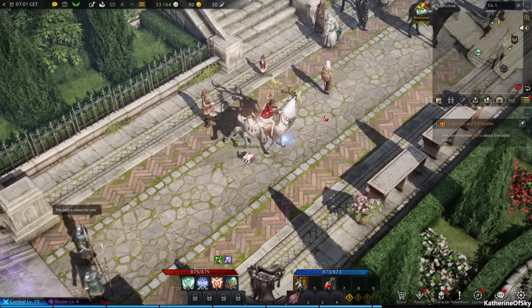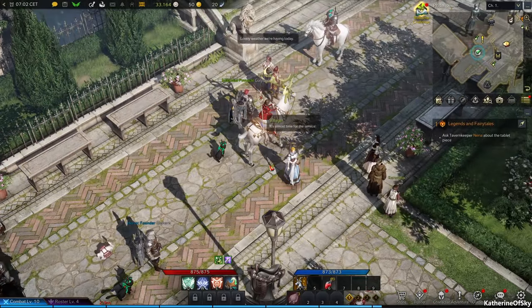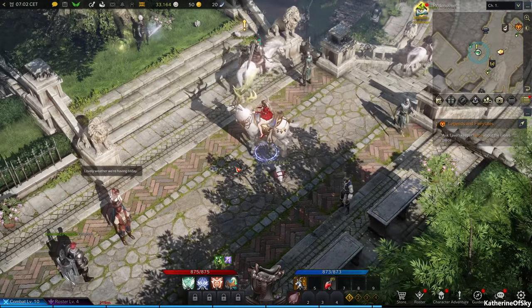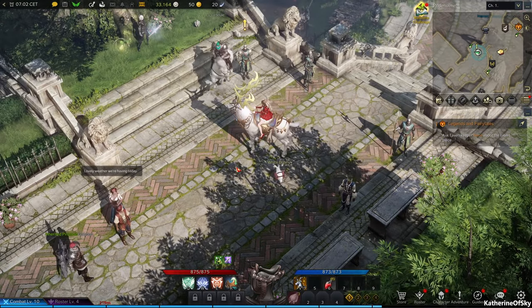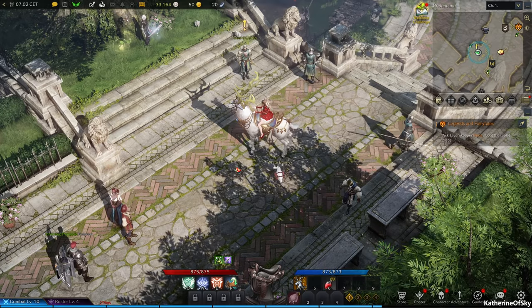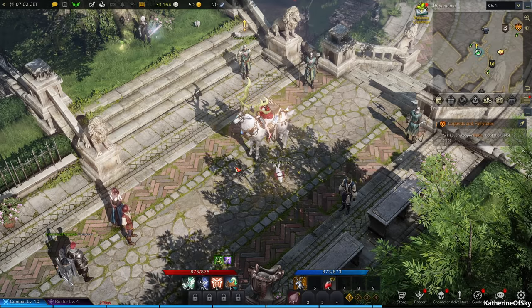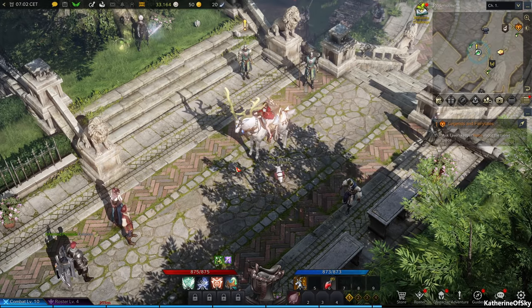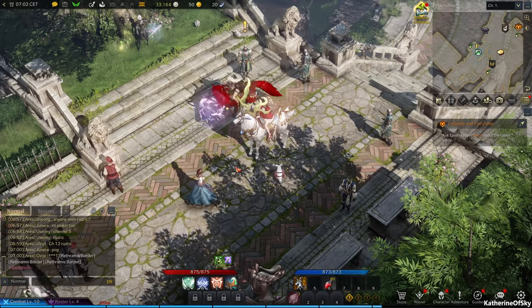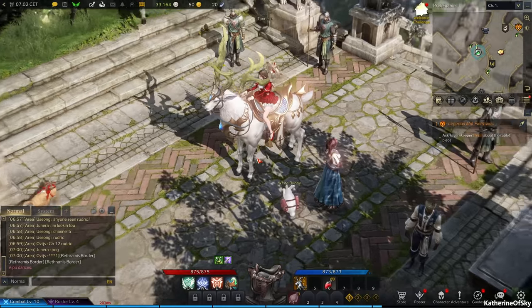Greetings everyone, welcome to Lost Ark. I'm Catherine of Sky and we are on our sorceress. We've just arrived in the town of Pride Home and we need to get our bearings. We need to do a couple of quests — I'm going to show you how to get a pet, how to start doing rep with people. Sorry, that was Emma in my lap on the keyboard.